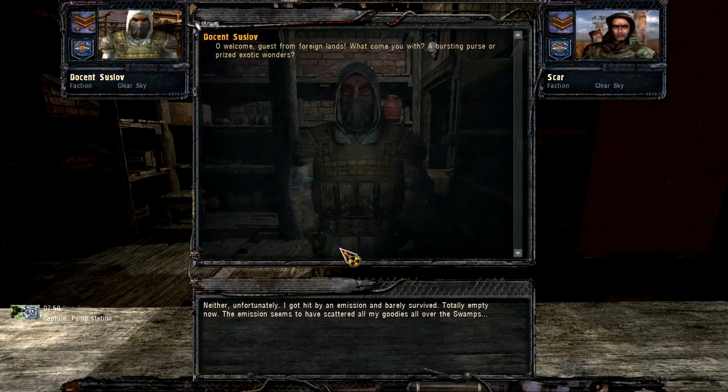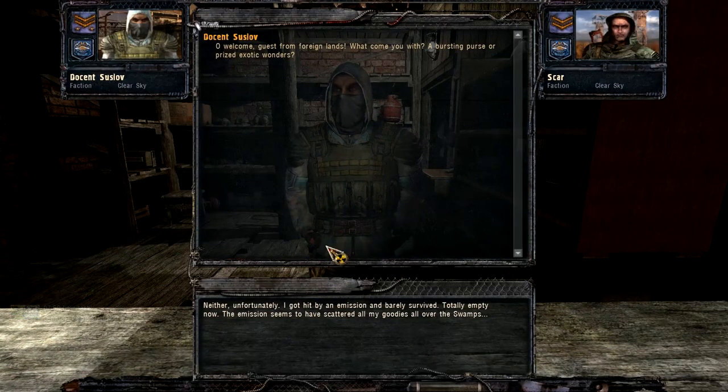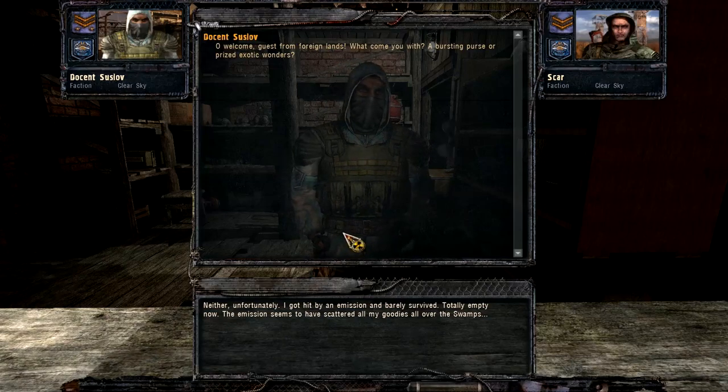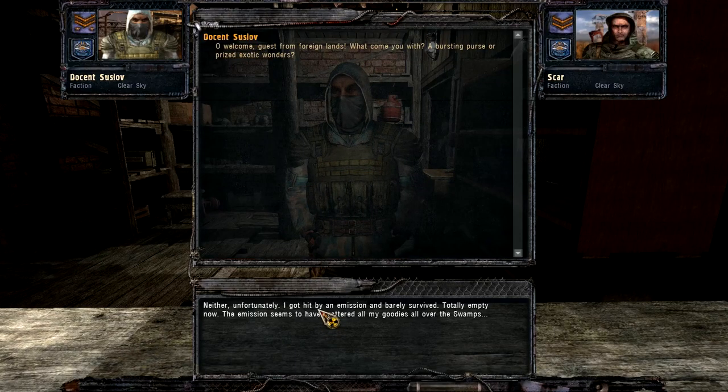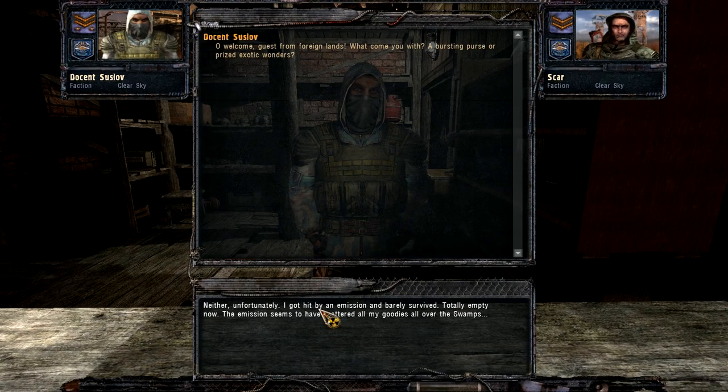Can I do anything with you yet? What, come you with a bursting purse of exotic wonders? I come with basically nothing - I got hit by an emission and barely survived, totally empty now. The emission seems to have scattered all my goodies over the swamps. You've got to earn my goodies.